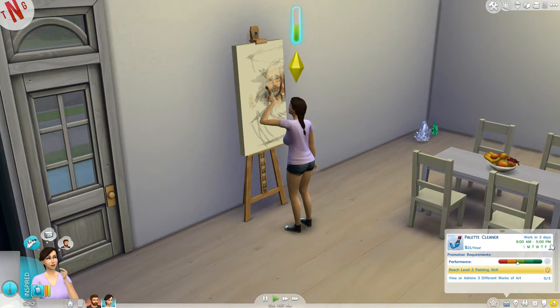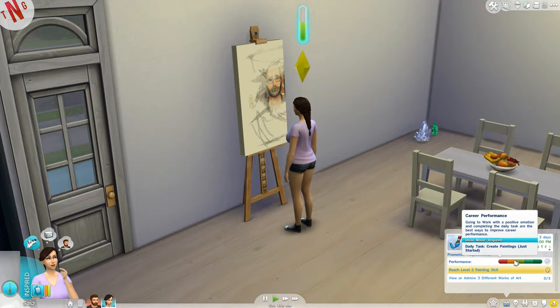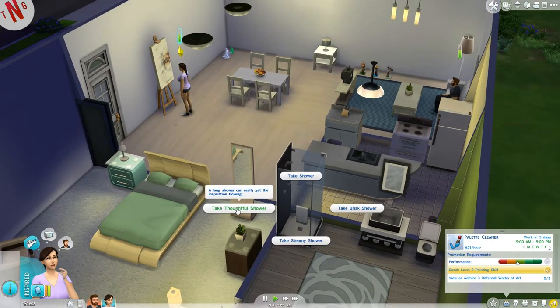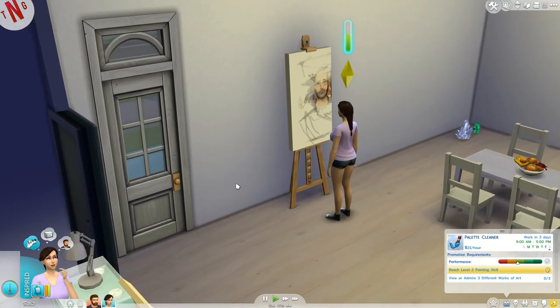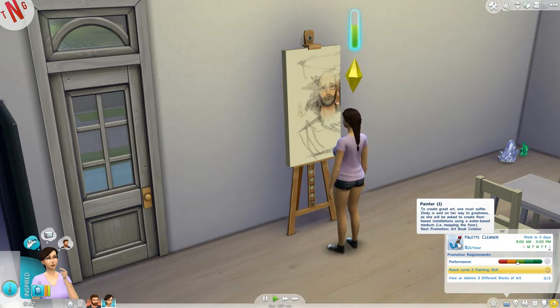It's Saturday so we have three days before work — plenty of time to work on different skills. We need to go to work inspired, which means we can take a thoughtful shower to get an inspired moodlet for four hours. You can queue it up to make sure you're inspired when you go to work. The career storyline says: to create great art, one must suffer — Cindy will be asked to create floor-based installations using a water-based medium.